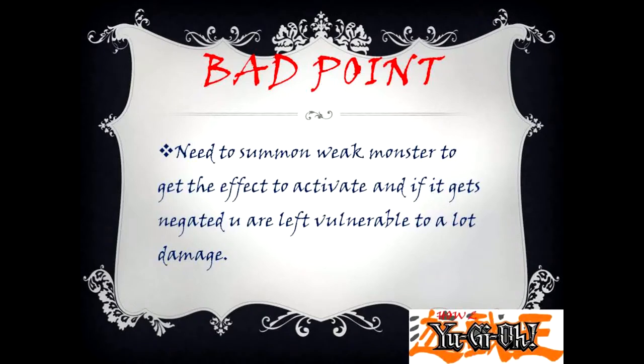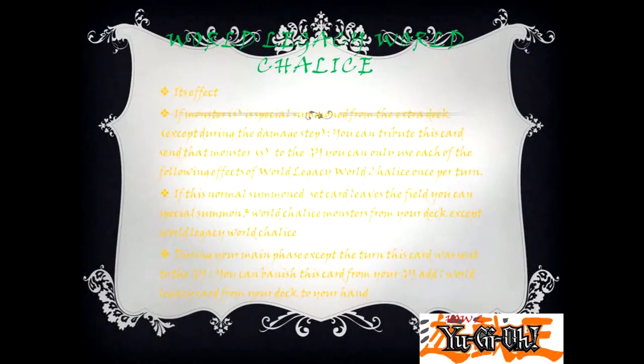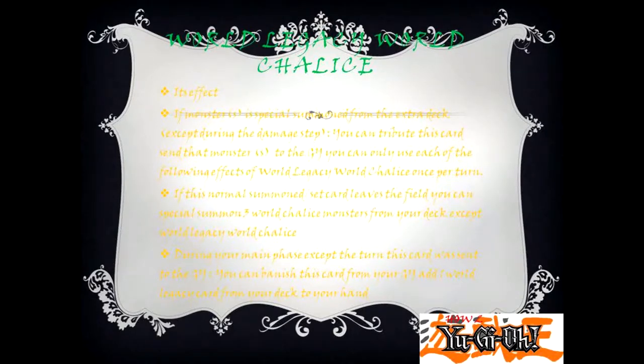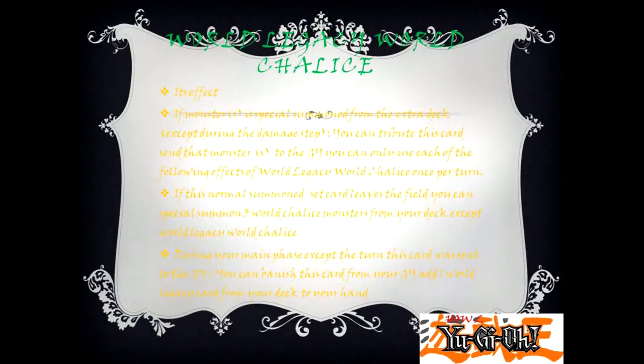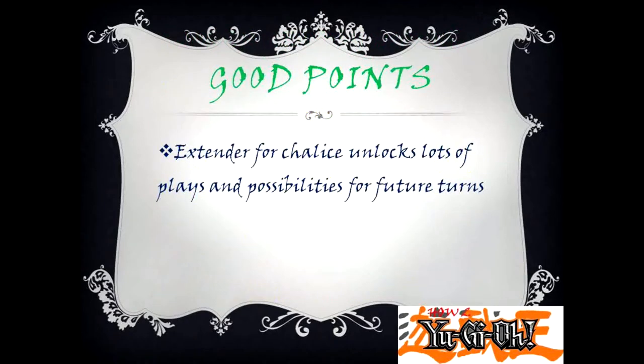World Legacy World Chalice — its effect: if a monster or monsters is special summoned from the extra deck, except during the damage step, you can tribute this card to send that monster or monsters to the graveyard. Each of the following effects can only be used once per turn. 1. If this normal summoned/set card leaves the field, you can special summon 2 World Chalice monsters from your deck except World Legacy World Chalice. 2. During your main phase, except the turn this card was sent to the graveyard, you can banish this card from your graveyard and add 1 World Legacy card from your deck to your hand.